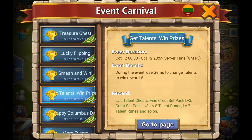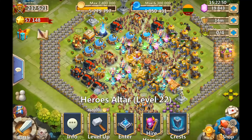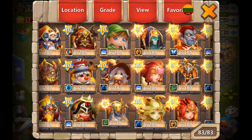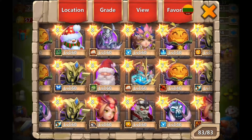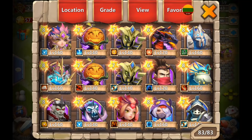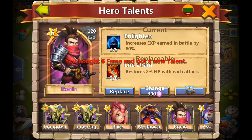Today is 'do talents and win prizes' as well, so we'll use some gems and see how it goes. Maybe we'll get some prizes in return. There you go — Ronin is up. Let's go and try to roll that level 5 Scorch.